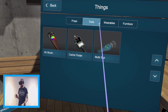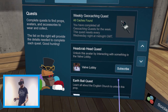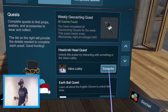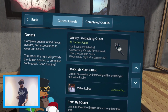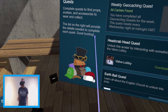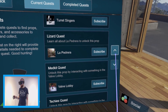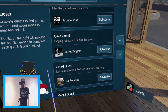There are neat things in the Tools section - multi-tool, cache finder, wearables, and quests. Head Crab Head quest - unlock this avatar by interacting with something in the Valve Lobby - yes please! There'll be weekly geocaching, guys - this is really really cool. There's also a Mars Ball quest, a Balloonicorn, and Turret Singers - definitely want some of that.